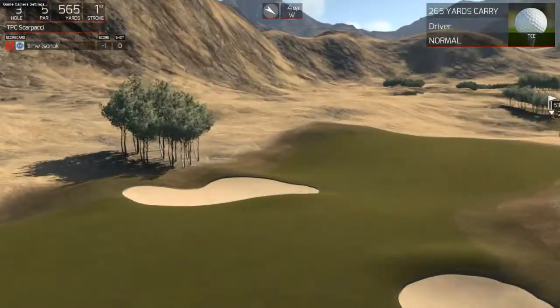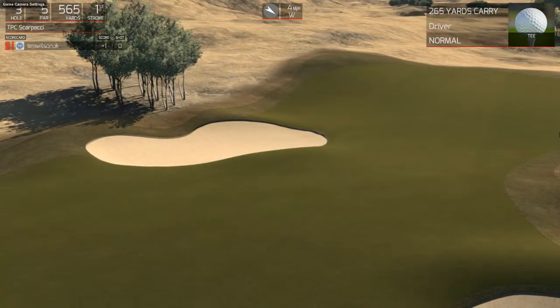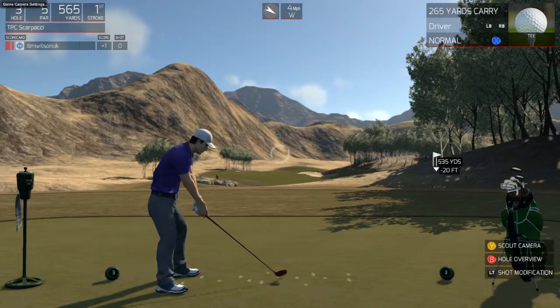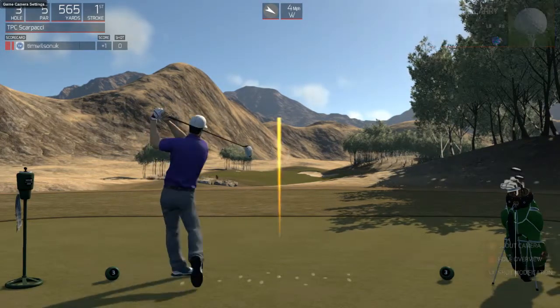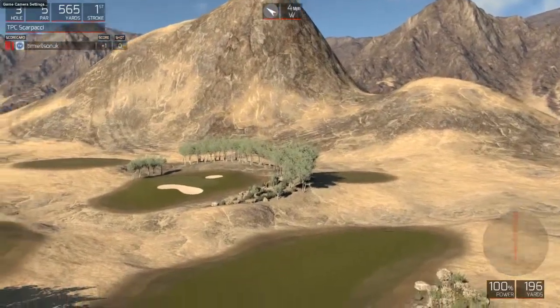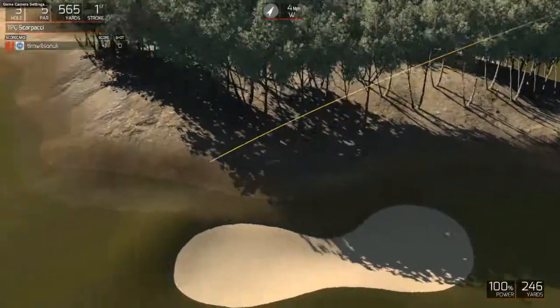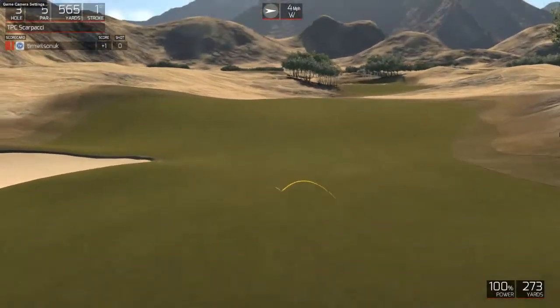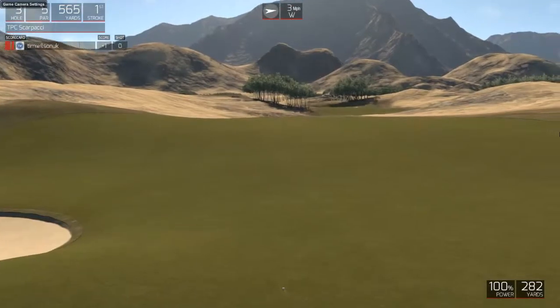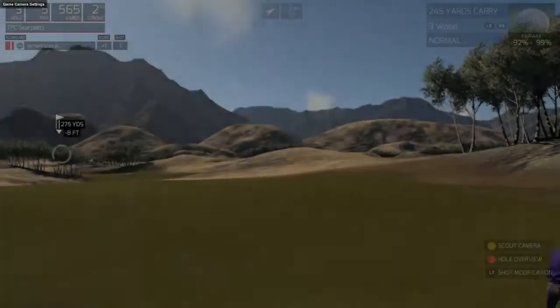We haven't got too much to speak of in the way of wind, so we are going to be playing it in between these two bunkers. This is going to be a tricky tee shot. That looks like it should be straight enough to stay in the fairway - over the first bunker, shy of the second. 281 yards, so it's going to leave me a fair old shot.